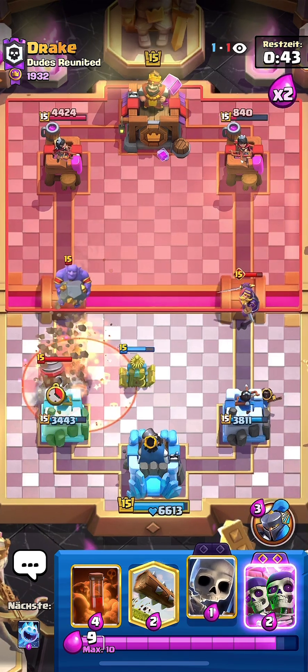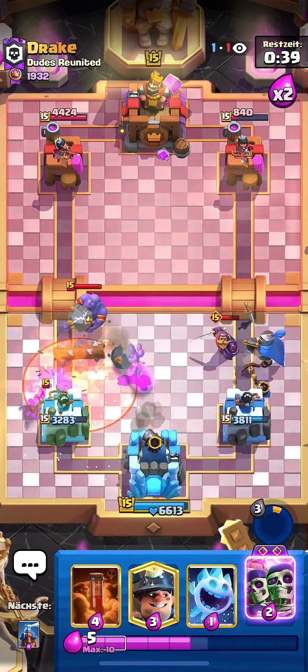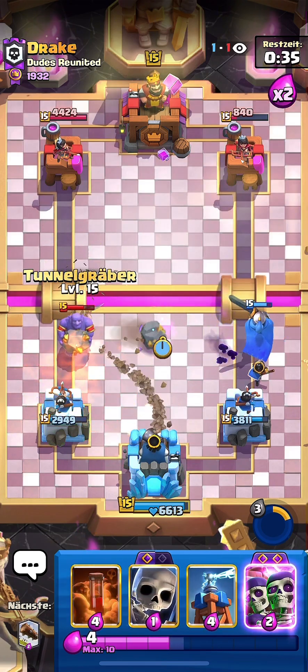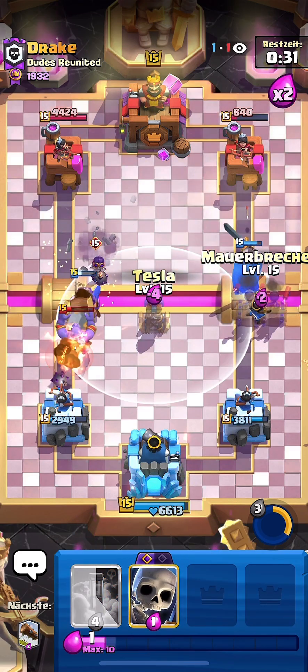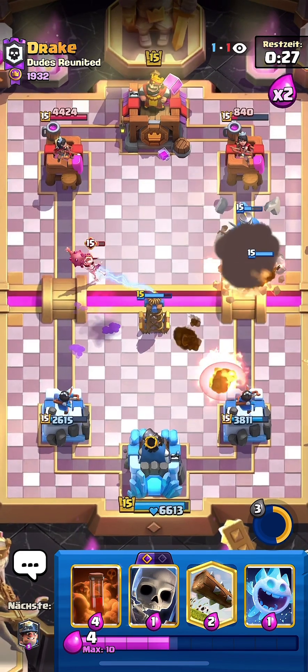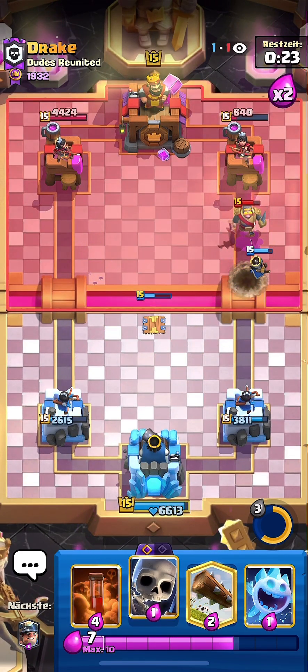He played the Drill on the Drill side still — okay. He went Poison as well, really aggressive. I'll go Ice Spirit and then Miner the Bowler. I want to play my Wall Breakers but the Evo Bomber is so annoying, and this guy has Inferno Tower as well. Really interesting troll deck.